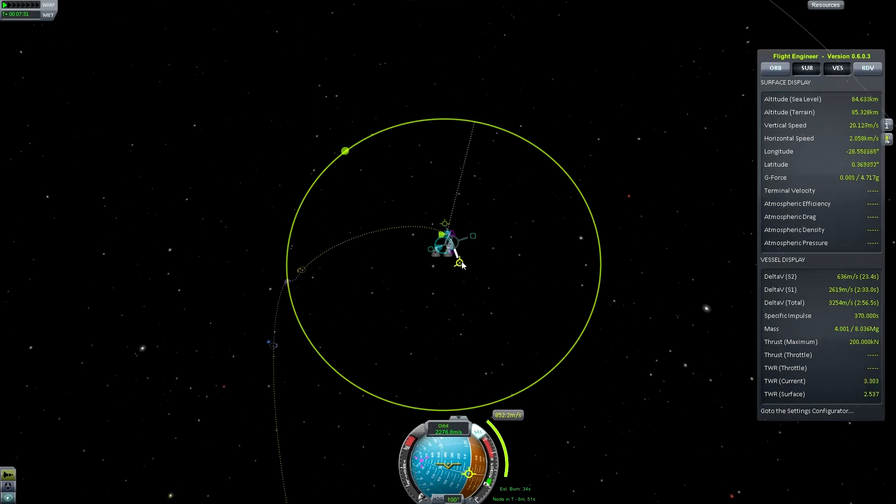What we can then do is put some retrograde on there, which will reduce our delta-V requirement, because all we're trying to do is hit the Mun's sphere of influence. We don't even need to get up to the altitude of the Mun — we just need to hit its sphere of influence.